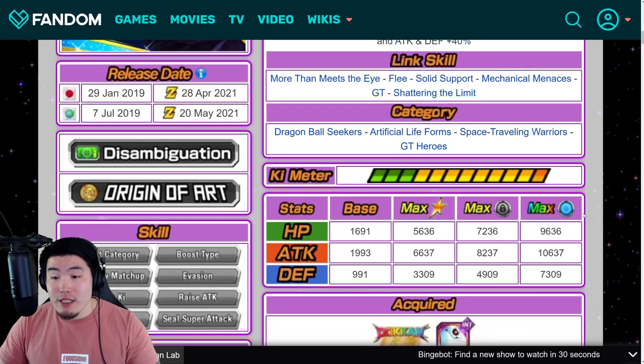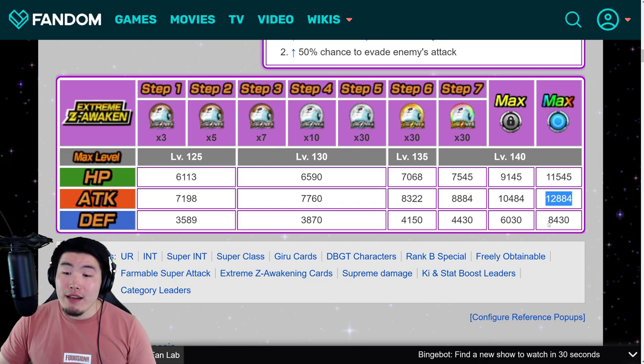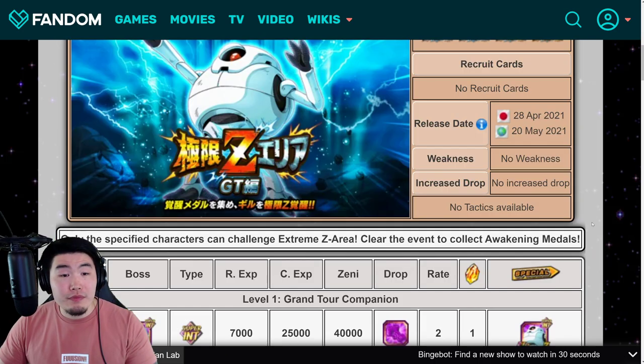For the Giru, 12,884 Attack — a little bit lower than the Kid Saiyaman — and 8,430 Defense, so not too bad there either.